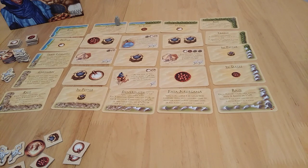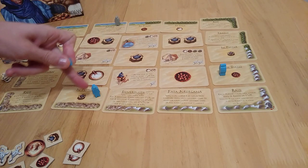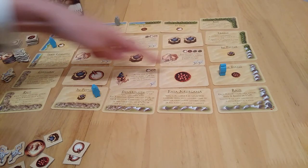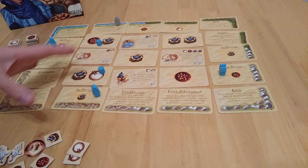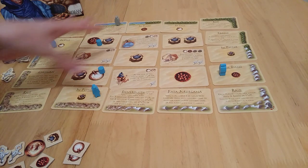On your turn, you look around the edge and see what you fancy. You place your three tribesmen on edge spaces. There are intersections created — where your lines cross is where you can take action. In this example, I've used up all of my placements.